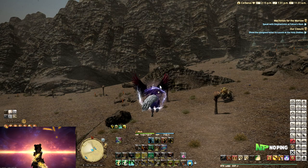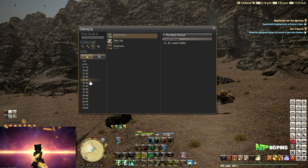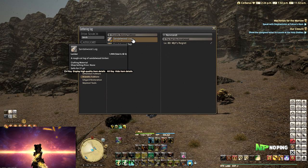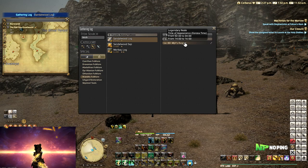Normal gathering items are available at all times of day, but there are also things called time nodes. If you open your gathering log, you can check all the items and different things you can gather. For example, if you need a sandalwood log you can find it in Raktika — and if you hover over it you can see it's a legendary node with a time of appearance 2am to 4am and 2pm to 4pm. So that node will only be available twice a day.